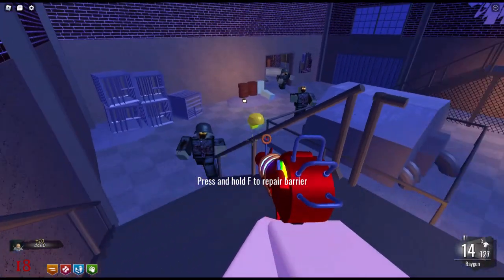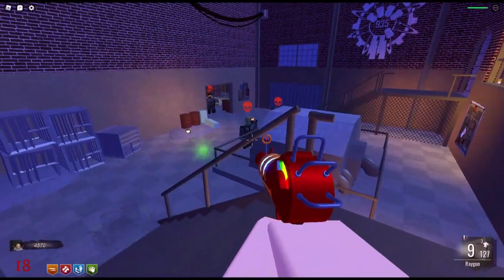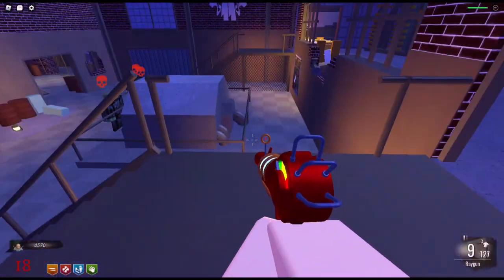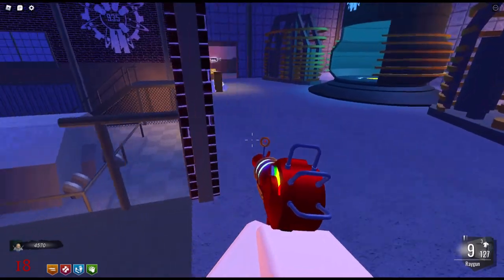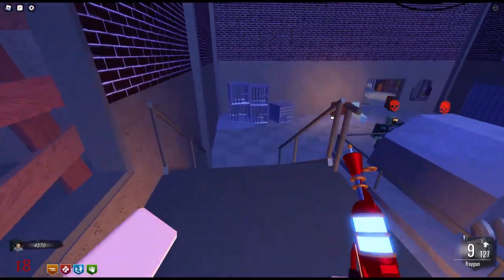The other things I'm going to show you — I'm going to show you all the mystery box locations in the game. There are six of them, six locations where the mystery box might spawn to after it flies off. And this is one location here in Teleporter Room A.